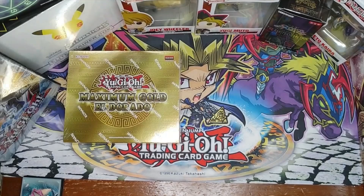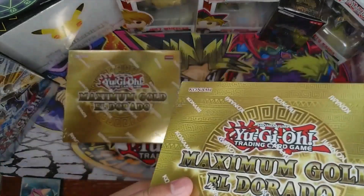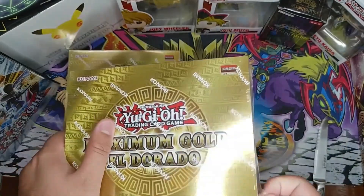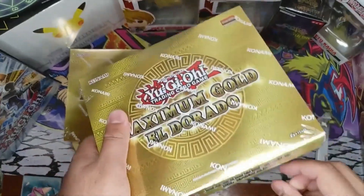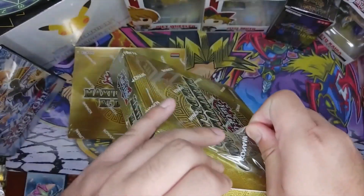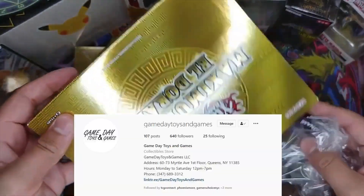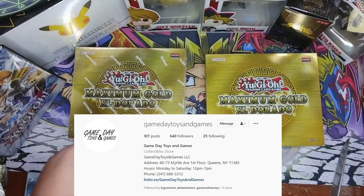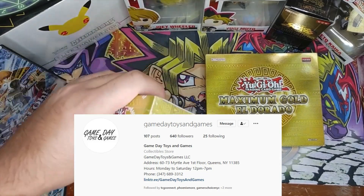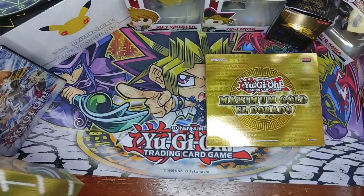We also have Blue-Eyes, Dark Magician, and Red-Eyes Black Dragon in here, so I'm hoping for some epic cards. The packaging on this looks absolutely beautiful — I can't say enough about how nice it looks. I got this from Game Day Toys and Games, an OTS store here in New York. Make sure to check them out — I'll leave their address and info down below.